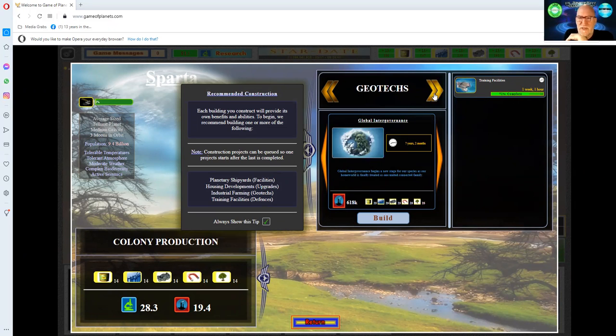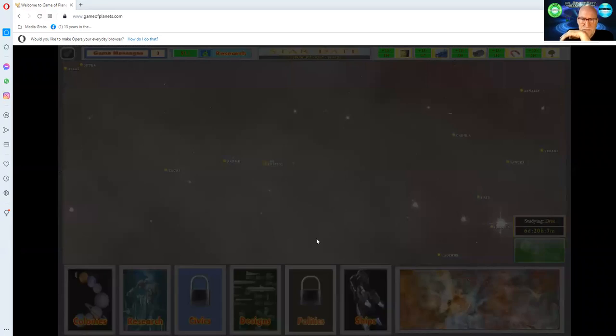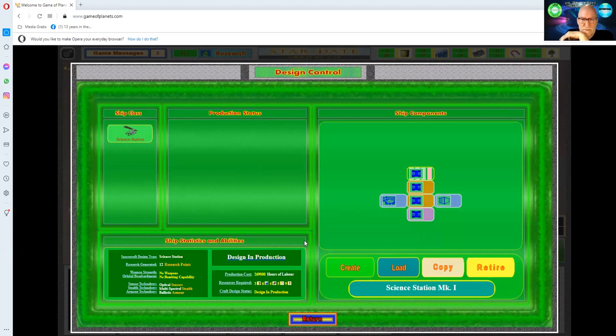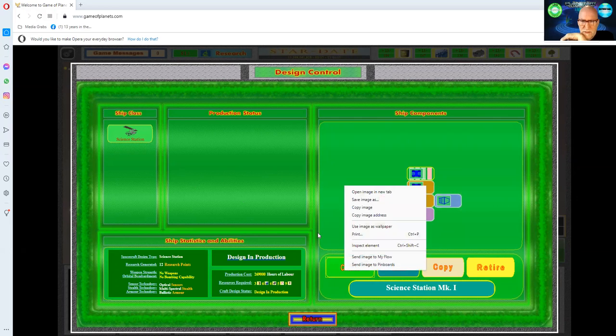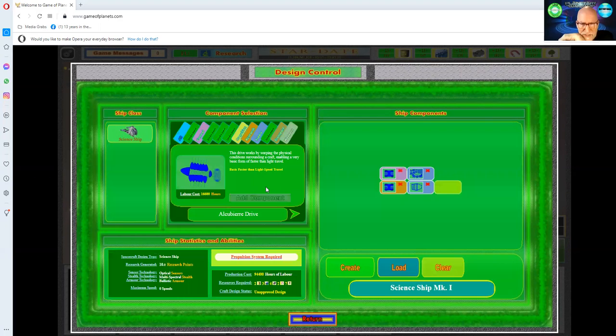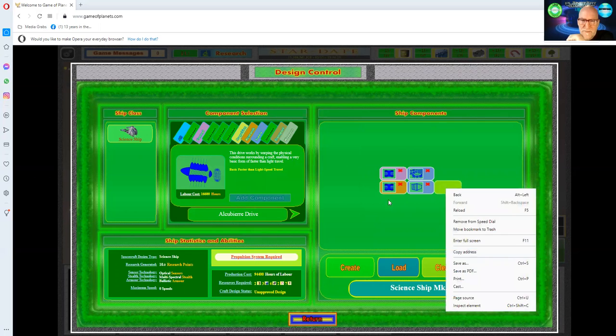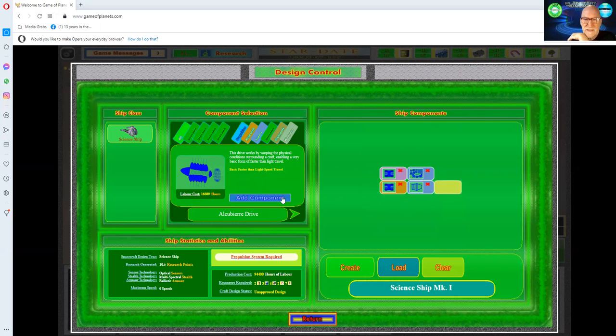Because I built my shipyards, now I can build ships. I have to go to Designs. There's only one thing I can create — I can create a science ship. I press science ship: I only have one drive, it's the slow drive, and there's only one slot. I put my mouse there, add a component, and now I have my first Science Ship Mark One. I save that.